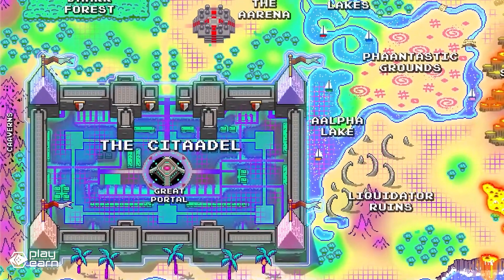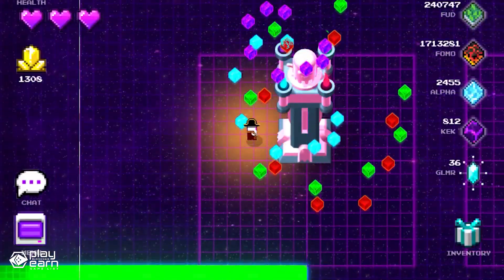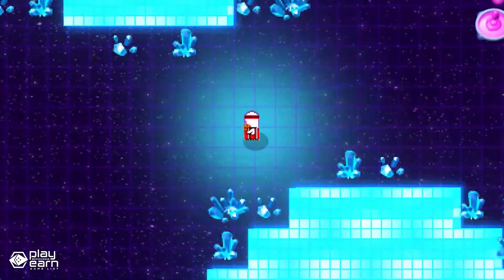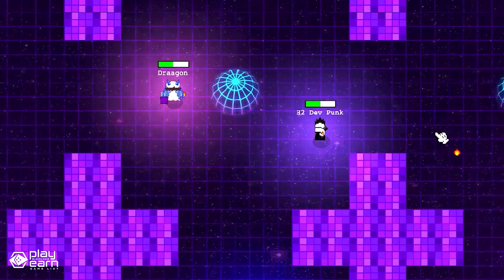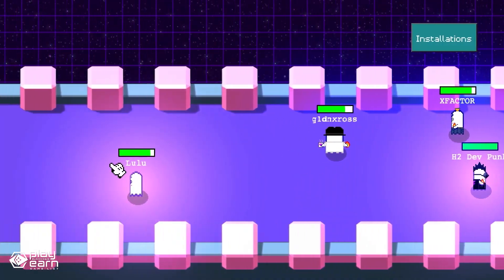You can explore the Gotchiverse, an open-ended virtual world where you can do various activities with your ghost and other players. You can craft, farm, fight, trade, and more in the Gotchiverse. You can also own land parcels that can host different types of content or experiences. If you want to learn more about Aavegotchi or hop in the game yourself, you can visit their website.